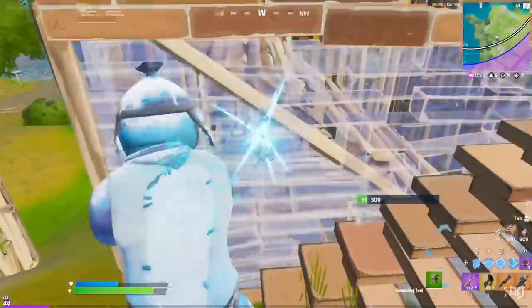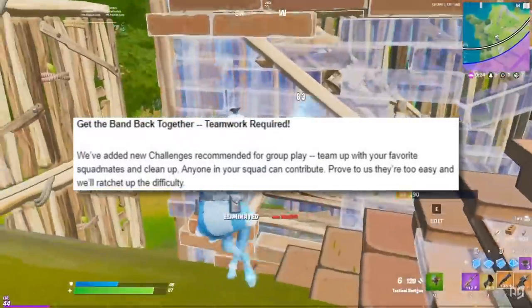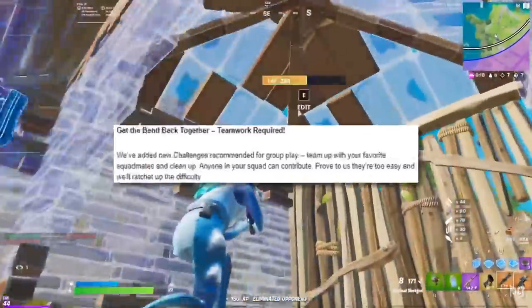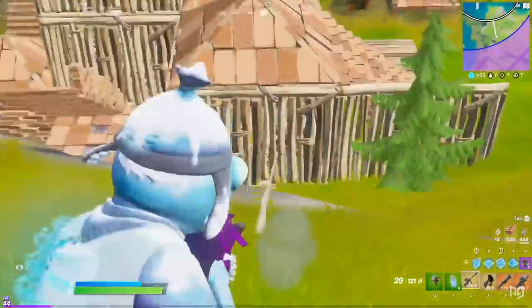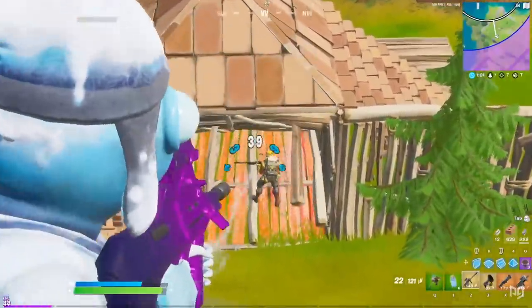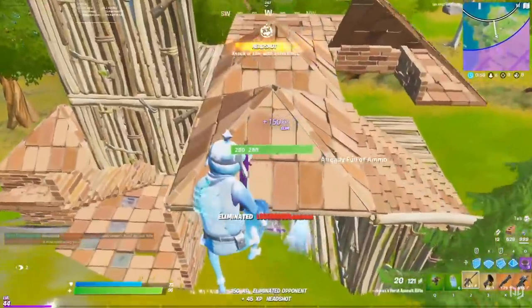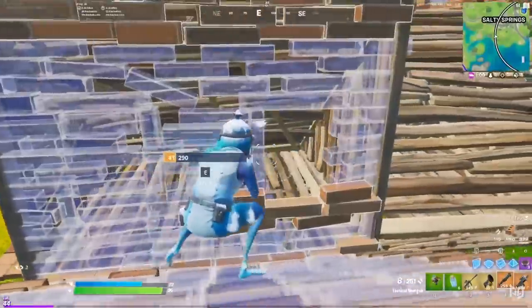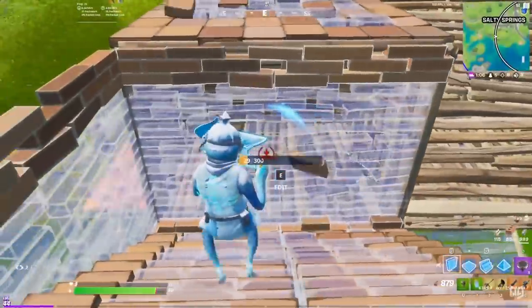On the subject of challenges, Fortnite is trying to force you to play with your friends, as they're adding a bunch of team-based challenges that anyone in your squad can contribute to. That means if you're bad at the game and the challenge is to eliminate players with sniper headshots, you can just let your friends deal with the hard parts and rake in all the rewards for yourself. And if you don't have friends, you're kind of out of luck.